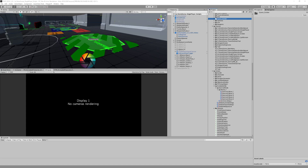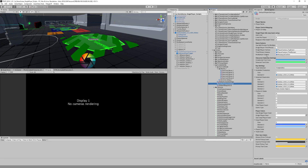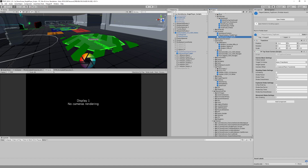A new feature I have added is the third-person camera — it was a frequently requested feature from a lot of customers. I split the camera from the player, so now the player prefab doesn't have the camera. There are two options of camera prefabs: the top-down, the usual one, and the third-person.